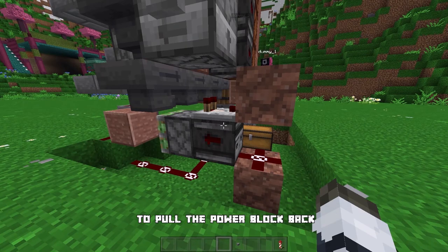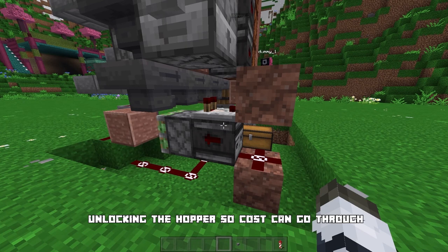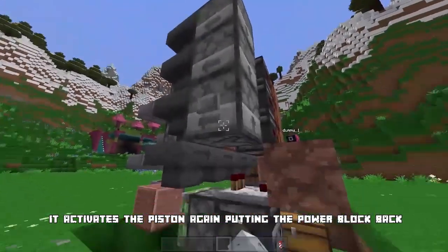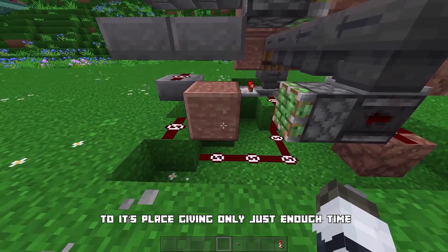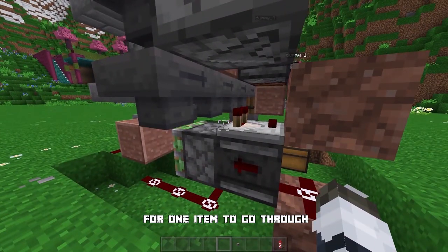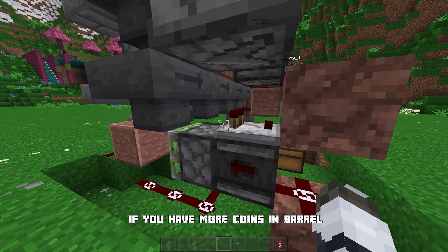For the last part, a comparator checks the second hopper. Whenever an item goes through that hopper, this comparator powers the redstone dust below the solid block. Detecting that state change, an observer activates the sticky piston to pull the power block back, unlocking the hopper so the cost item can go through. Then as soon as the redstone dust depowers, it activates the piston again, putting the power block back, allowing only one item through. The same process repeats if you have more coins in the barrel or put some in manually.